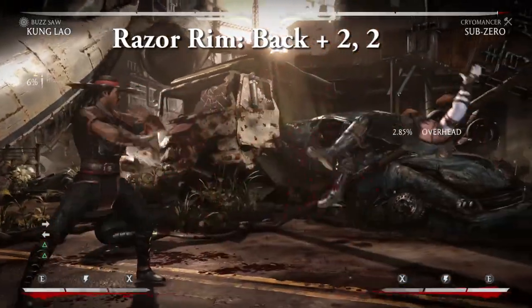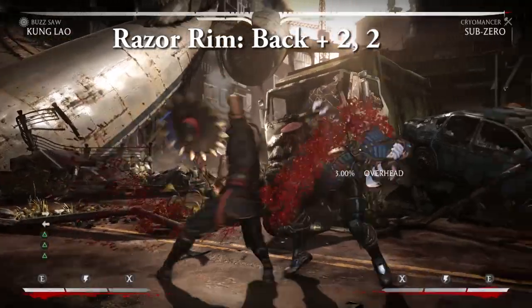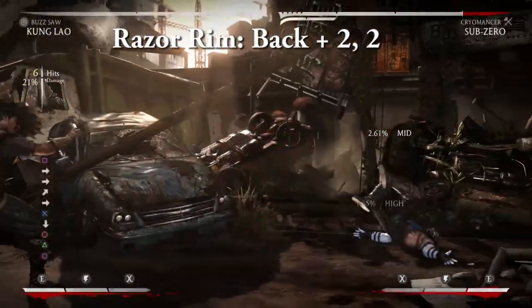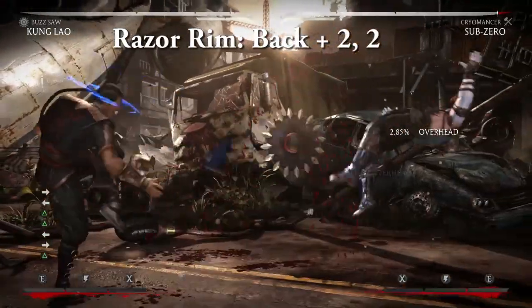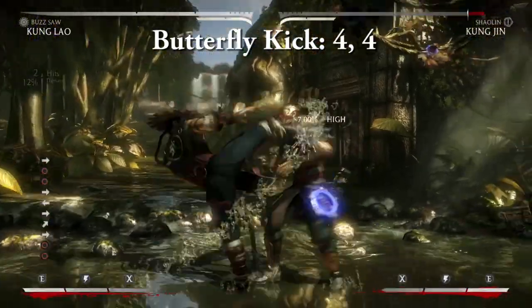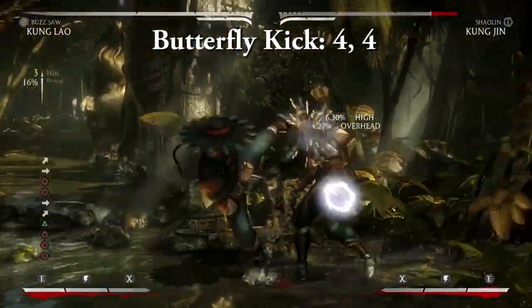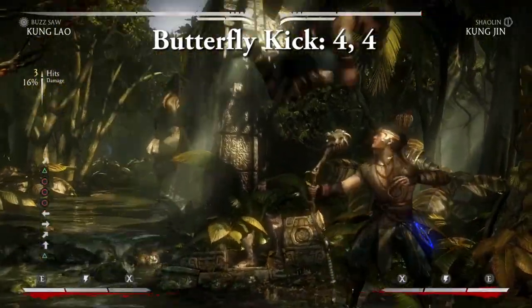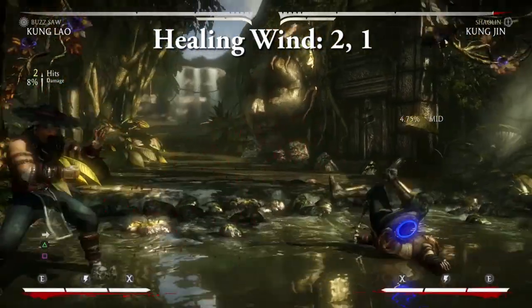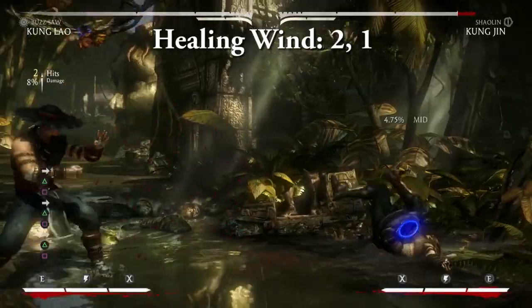Razor Rim — back two, two. Both hits are overhead, but it's the first hit that we'll be doing most of our comboing out of. The first hit can combo into a spin, while the second hit can only combo into a non-EX hat throw. Butterfly Kick — four, four. This combo is slow but very damaging, especially in corners. Great to use after a jump punch, but be careful about just throwing it out there. Healing Wind — two, one. This combo is basically just used as an emphatic ender for many of Kung Lao's juggles.